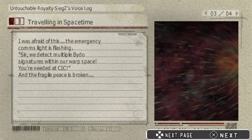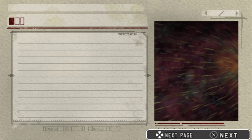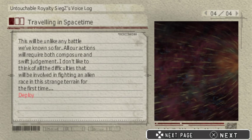I was afraid of this. The emergency comms light is flashing. We detected multiple Bido signatures in our warped space. We need it at the CIC. And the fragile peace is broken. This will be unlike any battle we've known so far. All our actions will require both composure and swift judgment. I can't let you think of all the difficulties involved in fighting an alien race in this strange terrain for the first time.